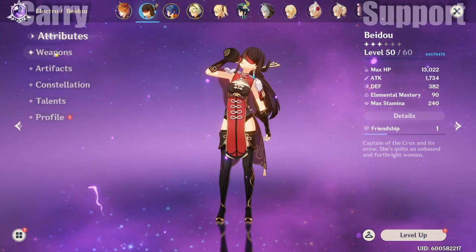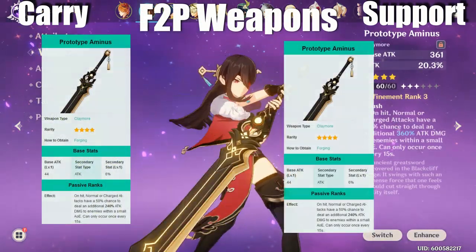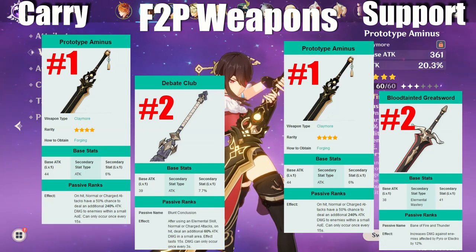Now onto weapons. The best free-to-play weapon for both the carry and support build is the Prototype Animus. The best 3-star weapon for each role is the Debate Club and the Blood-Tainted Greatsword, respectively. The Debate Club provides attack as a secondary stat and increases damage on her normal attacks after using her counter, while the Blood-Tainted Greatsword increases damage to enemies affected by Pyro and Electro and boosts elemental mastery, which is quite nice for her support playstyle.